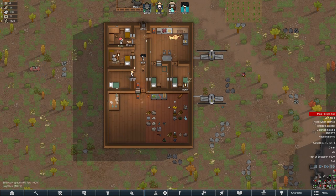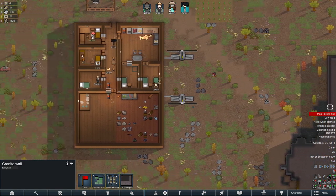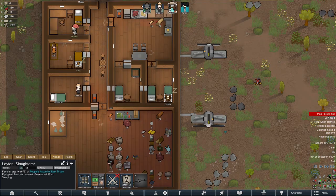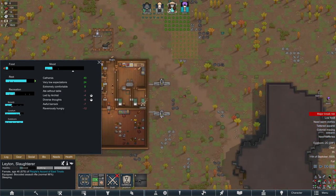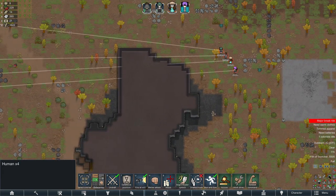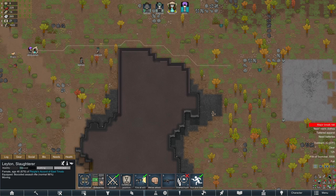Now that Leighton isn't on a mental break anymore, we're going to try and take out this ancient structure. We'll wait for Jenny to finish what she's doing, wait for Leighton to rest and have a meal, then we'll go attack it and see what we can get. Let's make sure everyone has weapons — a gun, a spear, and a recurve bow. That should be fine.